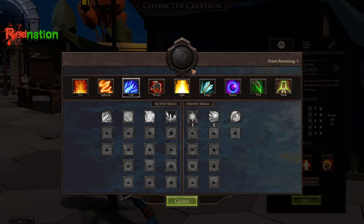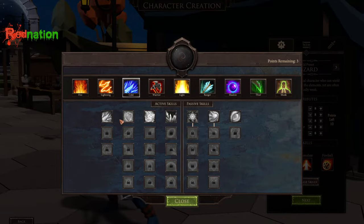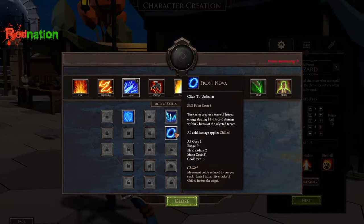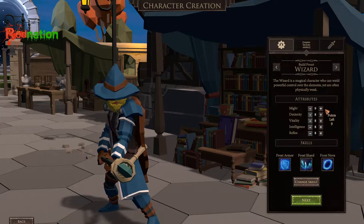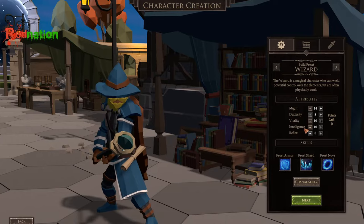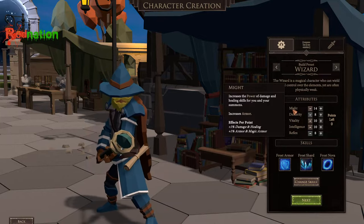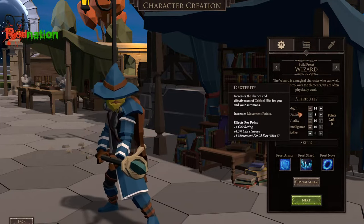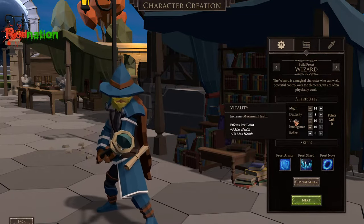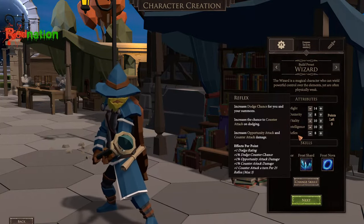I'm going to start this game mode being Frost. I'm going to go with Frost Armor, Frost Shard, and Frost Nova — those are the three skills I'm choosing to start with. I'm going to max my might, increase my intelligence and my vitality. Might allows me to deal more damage. Dexterity is for critical hits and movement on the map. Vitality is your health. Intelligence is your mana pool. And reflexes is your dodge.